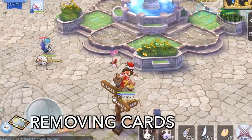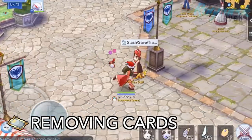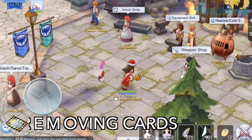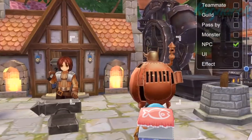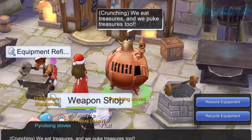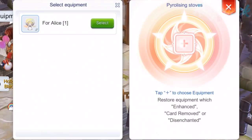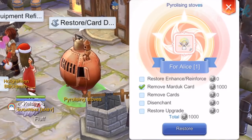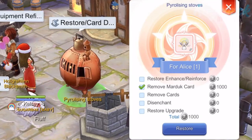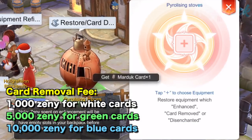If you made a mistake in inserting a card, you do not need to worry since removing it is really easy. To remove a card from your equipment, just unequip it and go to the Parolesing Stoves NPC near the Refinement NPC in Prontera. Select the first option, Restore Equipment, tap the plus sign, and then select the unequipped gear you want to remove the card from. When you tap Restore, 1,000 Zeni will be deducted and the card will now be available again in your inventory.